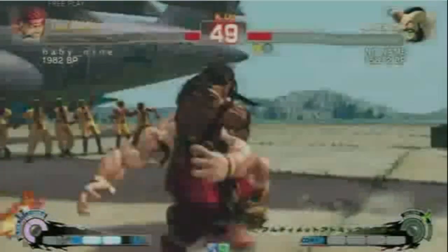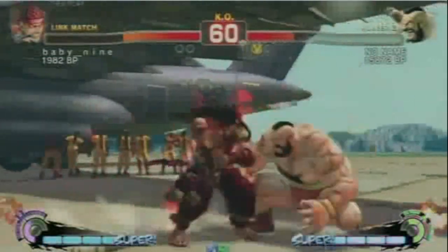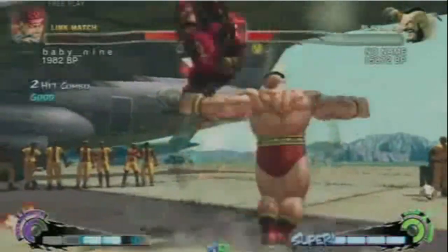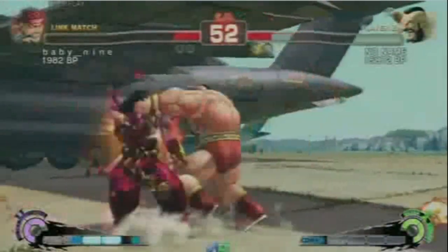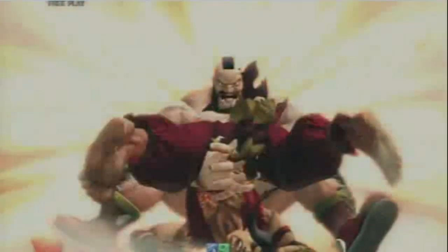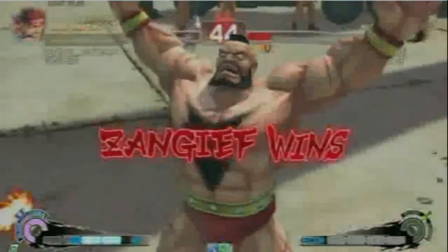Did you see that range? He backdashed out and you're dead from that range. That combo does a cool 550 damage. And even though Evil Ryu now has 950 life rather than 900, 550 life is a pretty big chunk to lose in just that small situation. He could have had a lot more life and still died.